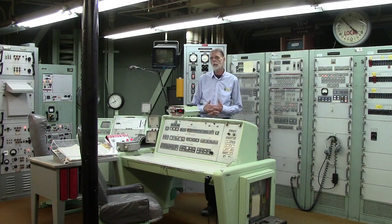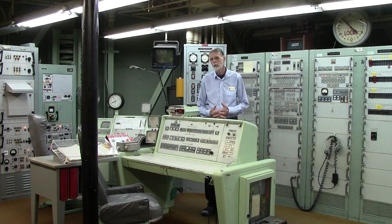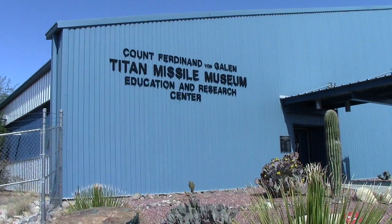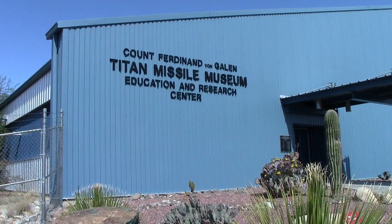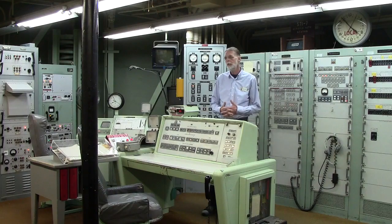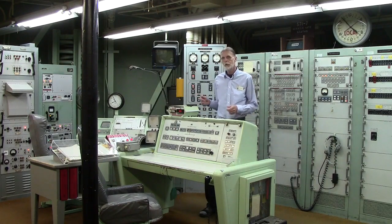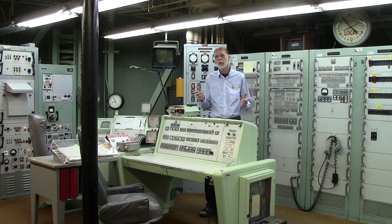Once we have received the order to launch and we've decoded the message and authenticated it, we essentially have permission to turn keys when launch time occurs. Normally it takes two keys to launch the missile — a key over there and a key right here. Those two keys are far enough apart that one person can't reach them both.